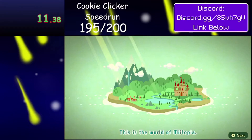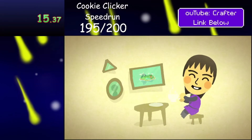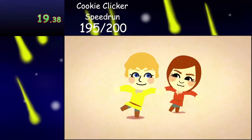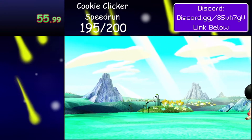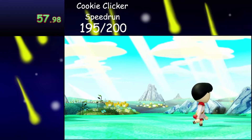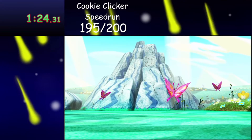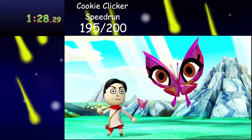It's always a good idea to hold B in Miitopia because B is the button for fast forward. You can't fast forward through everything, but most things. The starting cutscenes are the longest part of this run because they don't fast forward — you can't skip them or anything.